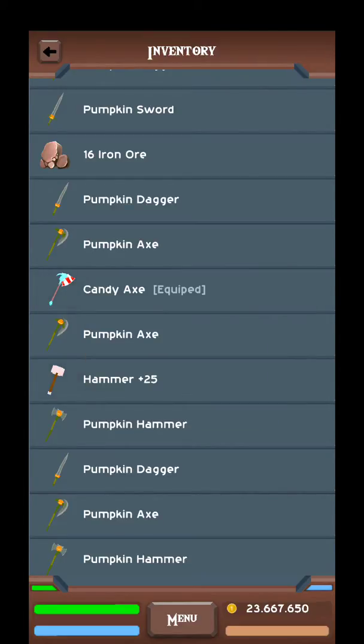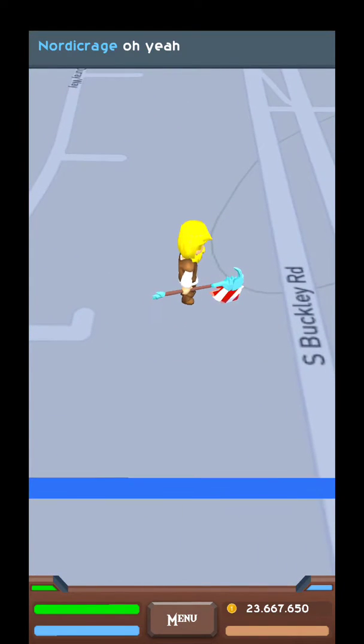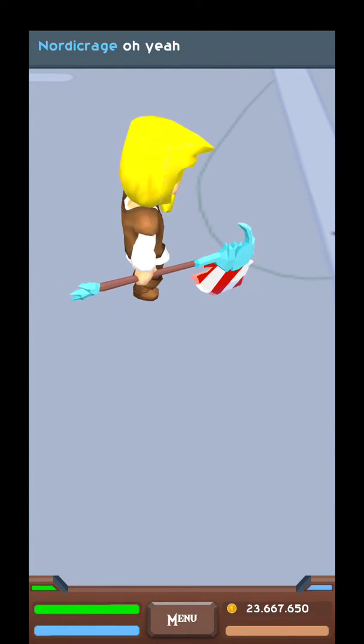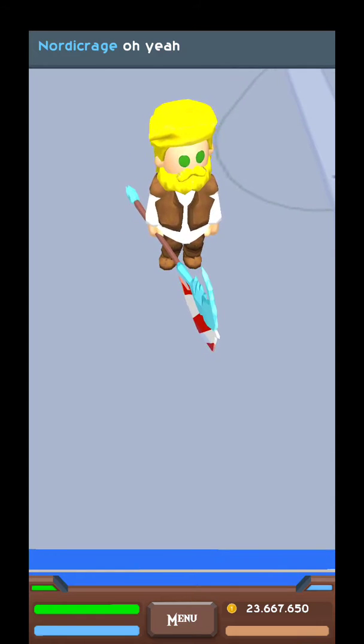So we'll look at the Candy Axe. Nice size, big rounded at the blade, ice on the back. This is the second Schwag installment, the Christmas update.